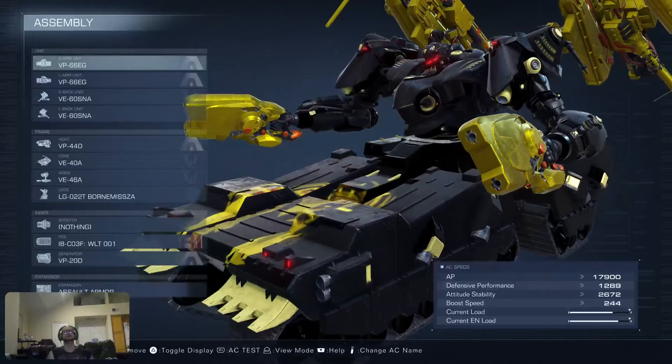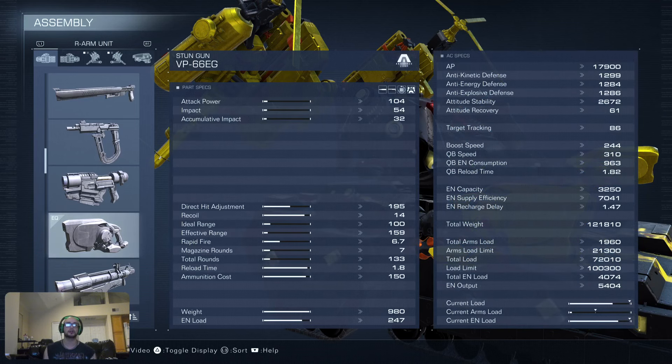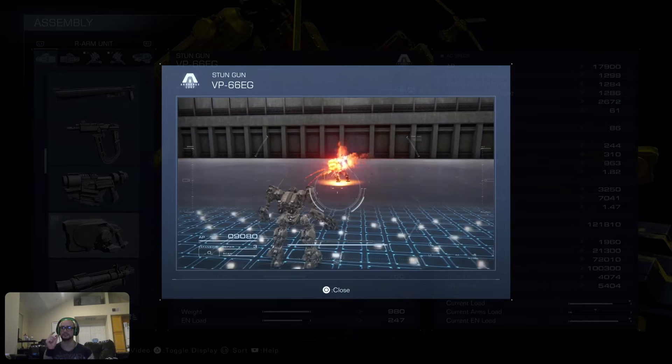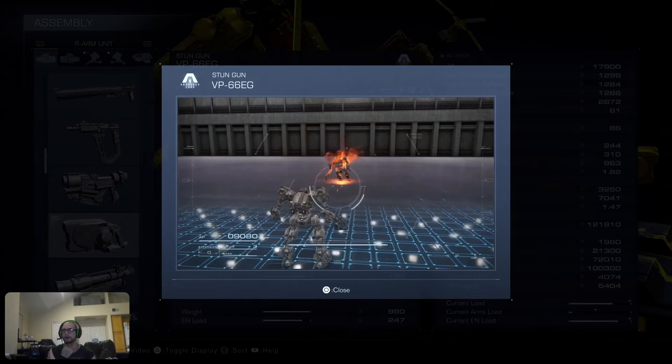So let's go ahead and see what we're doing with this build. We have the V66EG pistols — ridiculously strong. 104 attack power doesn't seem like a lot, but these weapons also add shock damage to the enemy. After a while the shock damage accumulates, they get stunned, and they get hit for a big chunk of HP. The electricity keeps crackling and doing damage for a little longer.